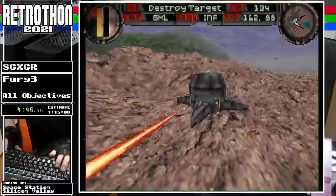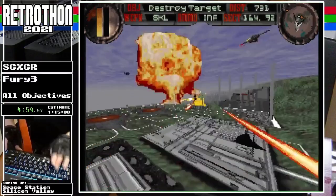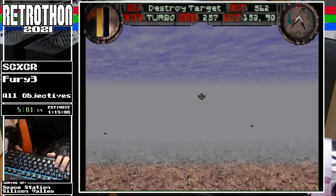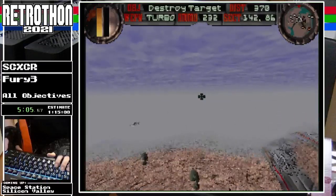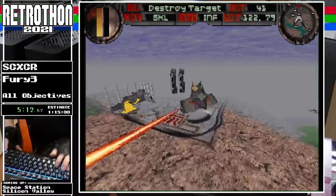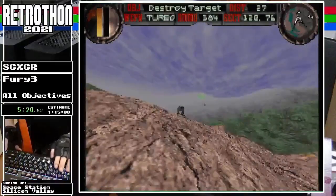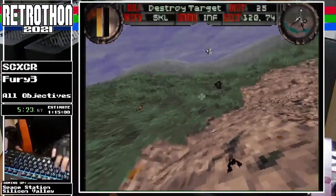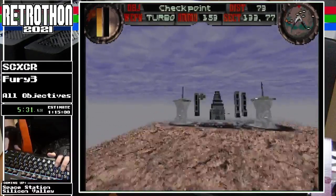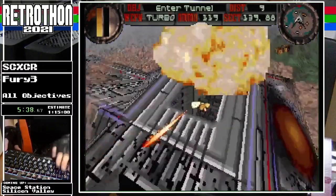I occasionally make little detours to get extra weapons. There are certain installations on the map which are just caches for weapons and turbo. The annoying thing about doing all objectives is you end up flying all over the map to destroy the most seemingly random things. There is actually a slight time save — if you know where everything is, you can plan your own route instead of following the order the game tells you.